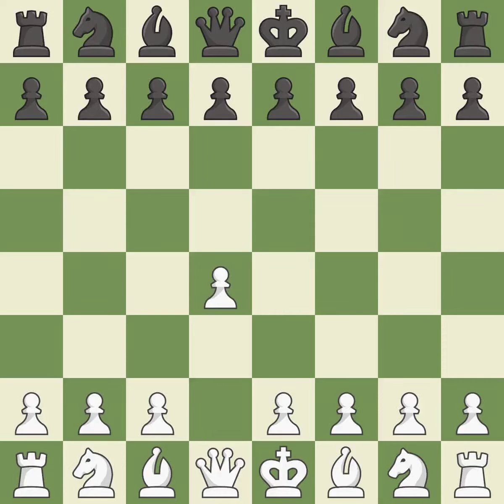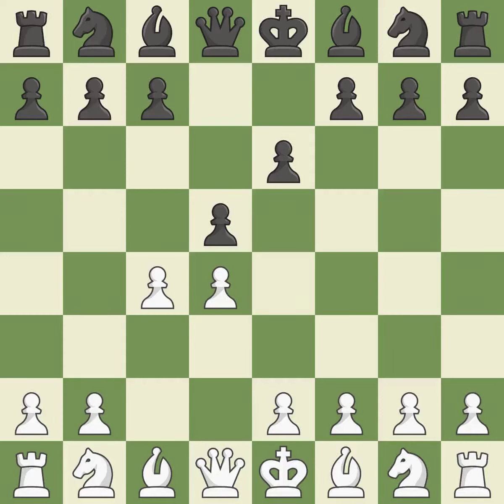Opening with the queen's pawn. The move d5 establishes control over the e4 square, frees up the light-squared bishop, and builds a presence in the center. A wing pawn is available in the queen's gambit to attack the center and divert black's attention away from the e4 square. By using the e pawn to protect the key d5 pawn, e6 rejects the queen's gambit. NF3 supports the d4 pawn and puts pressure on the e5 square. C6 supports the d5 pawn, supports the b5 pawn push, and allows the queen to develop on the queen's side.